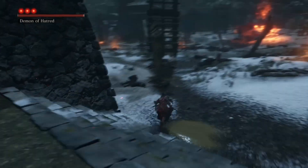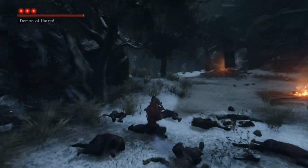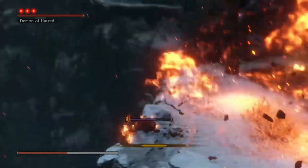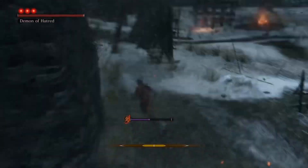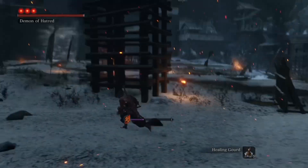Once the boss fight starts, run to the back left of the arena towards the cliff and wait for him to approach you. Once he gets closer to you, basically right on top of you, then run towards the gate, still hugging the left wall. The Demon of Hatred will get caught on the tree and the gate walls.